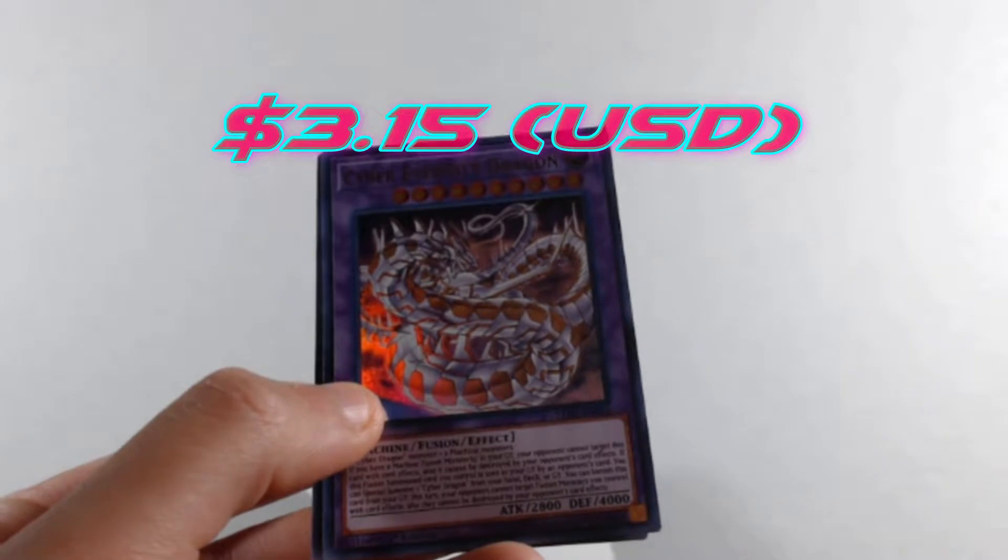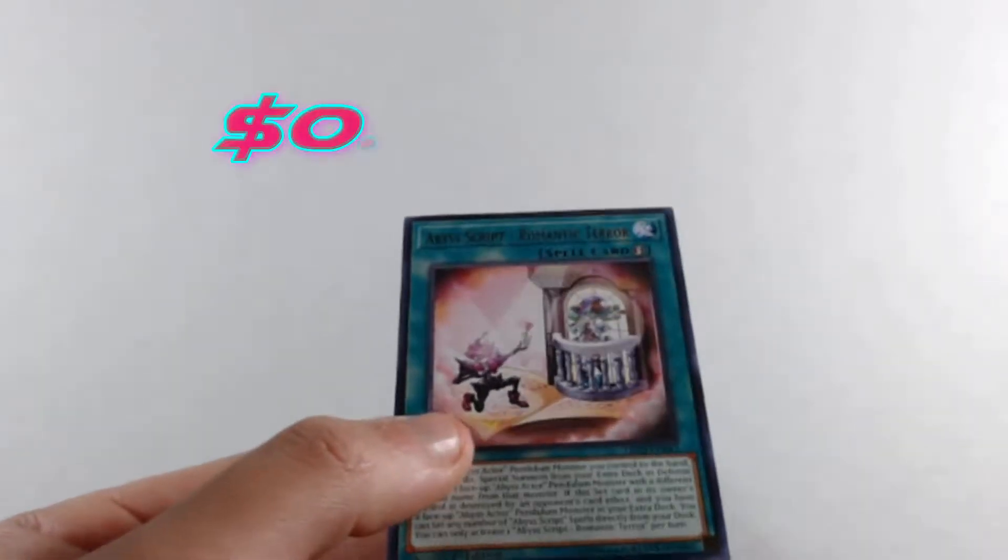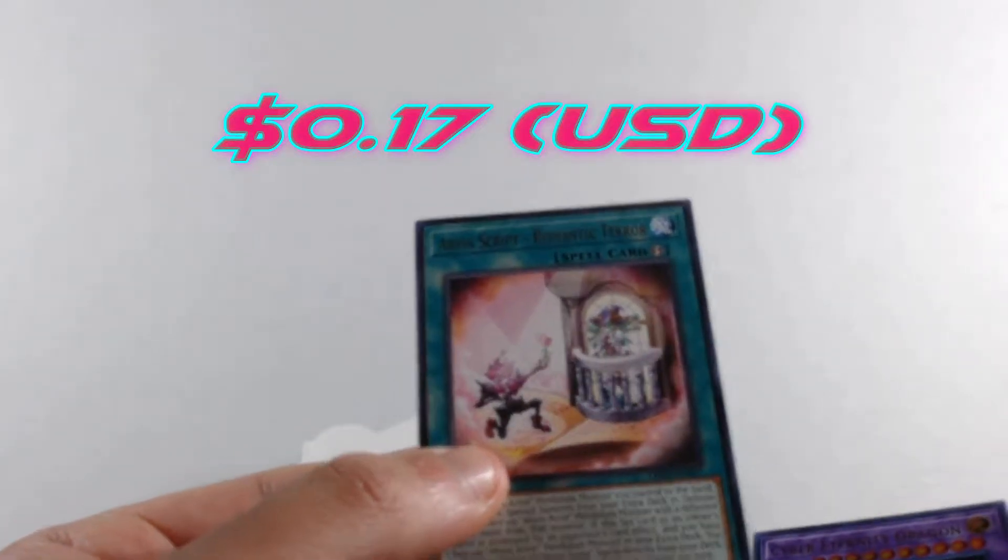Good-looking card — we got this one before. Then we get an Abyss Script - Romantic Terror. Alright, good stuff.